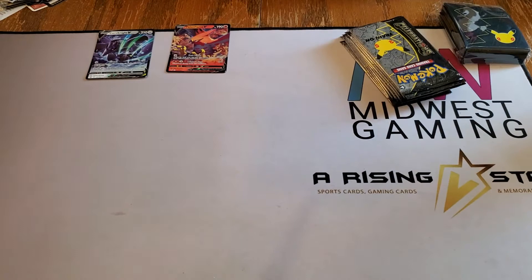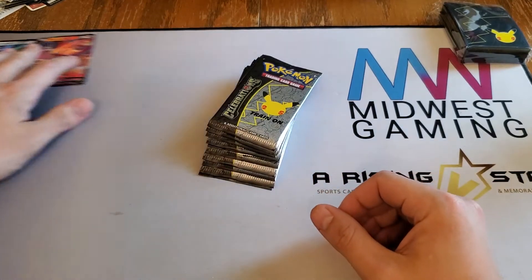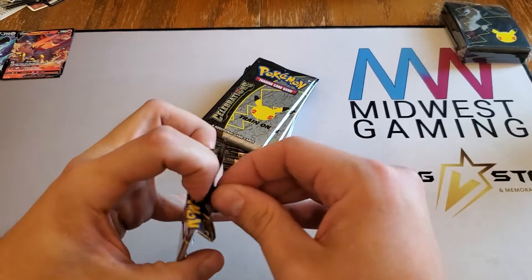Grass energy, Simipour, Corvus, Squire, Lunatone, Wishiwashi, Copperajah, Sinistea, Frillish, Basimian, Shiinotic, and a Flygon non-holo. Those five packs are kind of freebies - these are the packs that we want the hits to come out of. Four cards per pack.